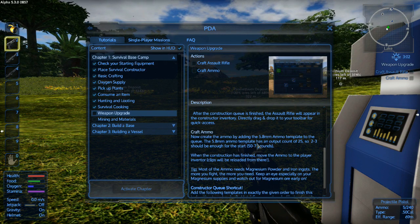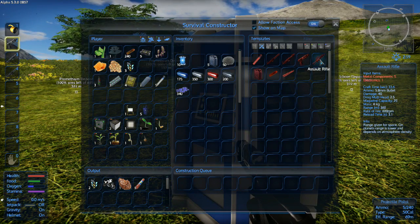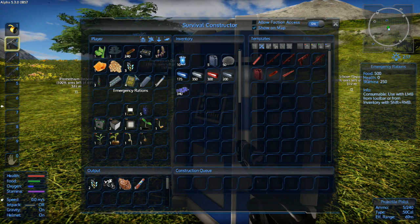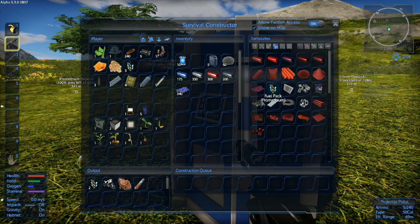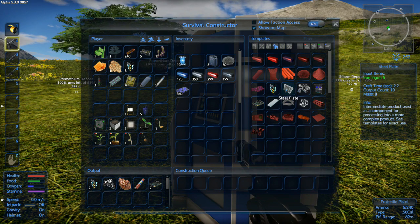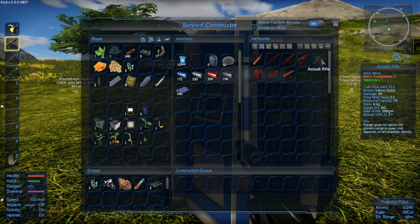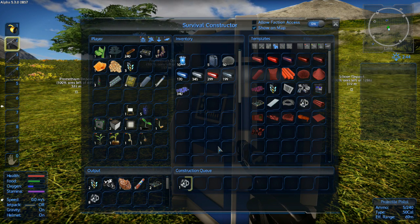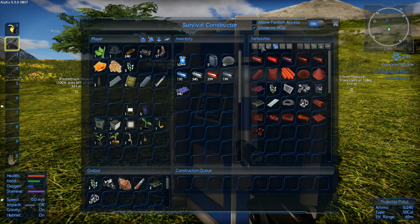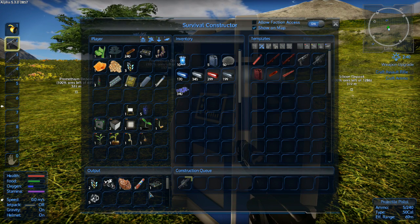Okay, then we gotta craft ammo by adding the 5.8 ammo template to the queue. First let's get in here — we need 5 metal components and 1 electronics. We don't have any of those. It said we need an electronic and metal components — 5 metal components. Let's have that now. Awesome — we don't even have to pull it out of the output; it's just gonna make it automatically! We're gonna get some stuff.